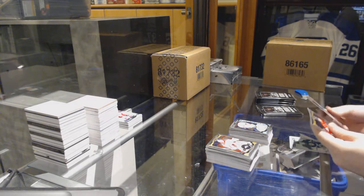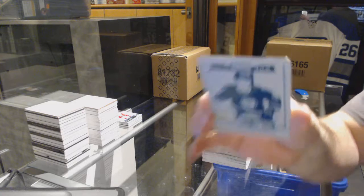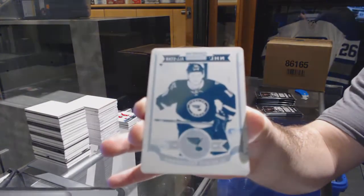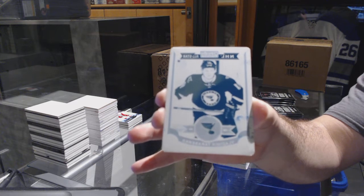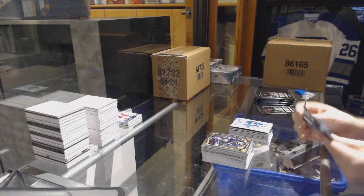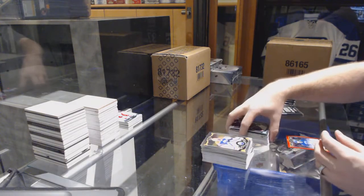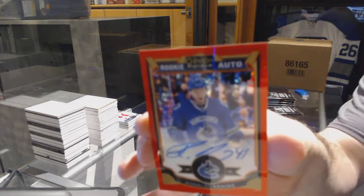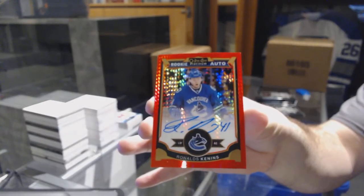Nice — that's freaking cool. We've got a 1-of-1 printing plate for the St. Louis Blues, Vladimir Tarasenko. One of 1 printing plate, Vladimir Tarasenko — those are like exceptionally hard to hit. We've got a Rookie for the Carolina Hurricanes, Brock McGinn, and a Red Prism Rookie Auto numbered to 75 for the Vancouver Canucks, Ronald Keenan.